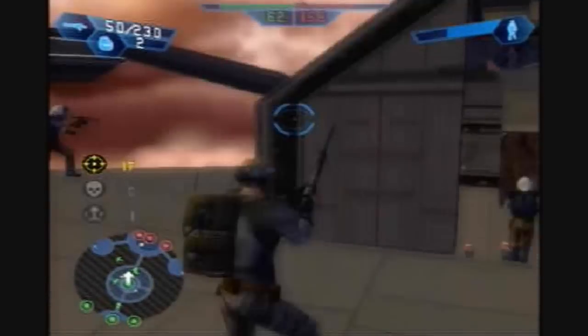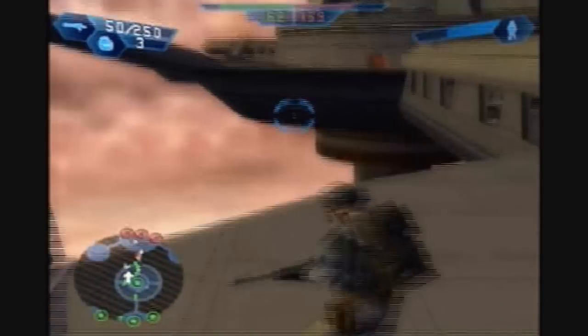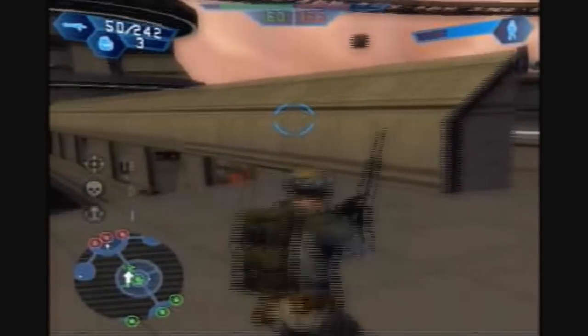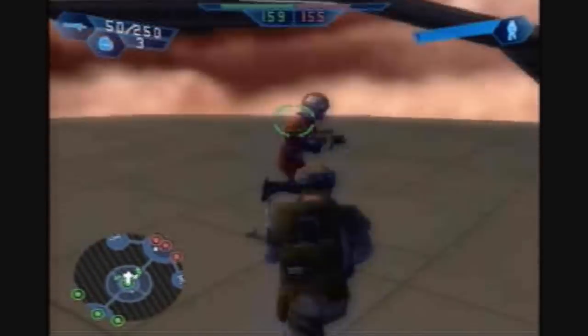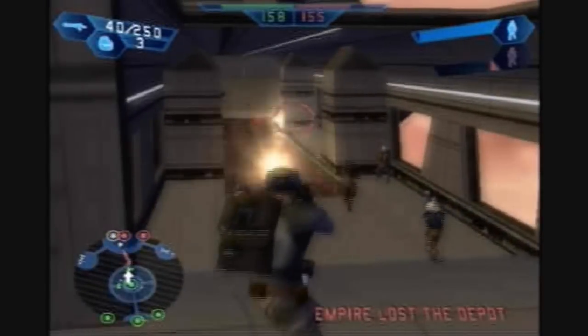It is a lot of fun to just fly around. I could have gone out and flanked them from behind in those command posts, but I didn't really trust my allies to hold this center command post. That's why I didn't bring that strategy to them.